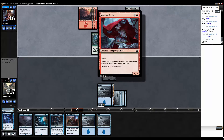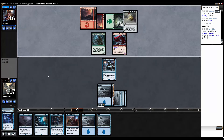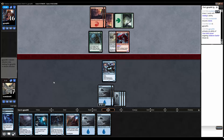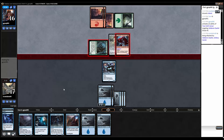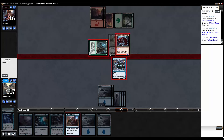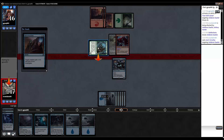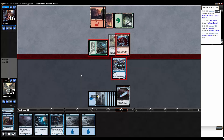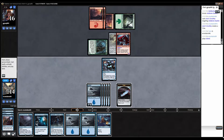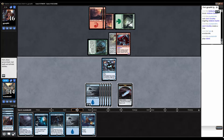If he puts the sensor on the duelist we're in trouble — and he did, gross. In with both. I guess we block and scrutinize it. I expected him to put the sensor on the hunter because it's a human and would have gotten the extra plus one. Storm rider, or we could drop forgotten creation and sack a clue. I think I like that — let's get in for two.